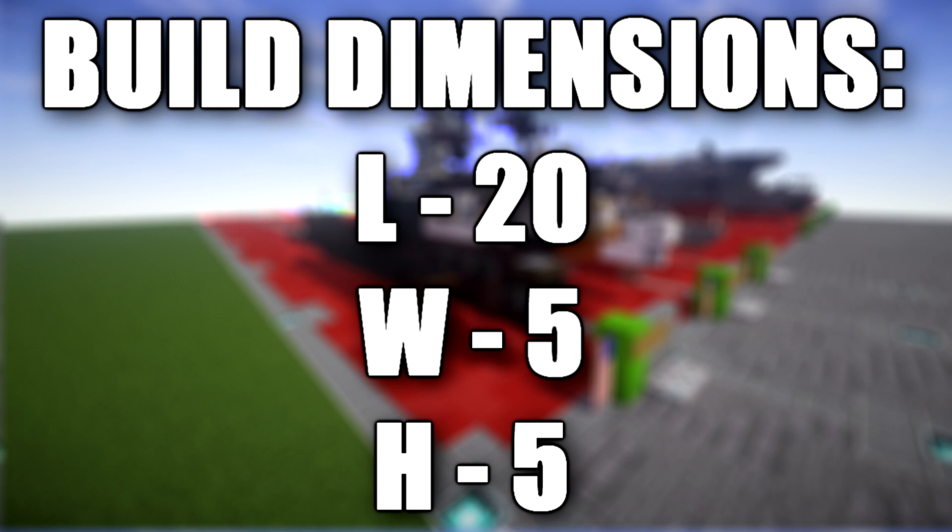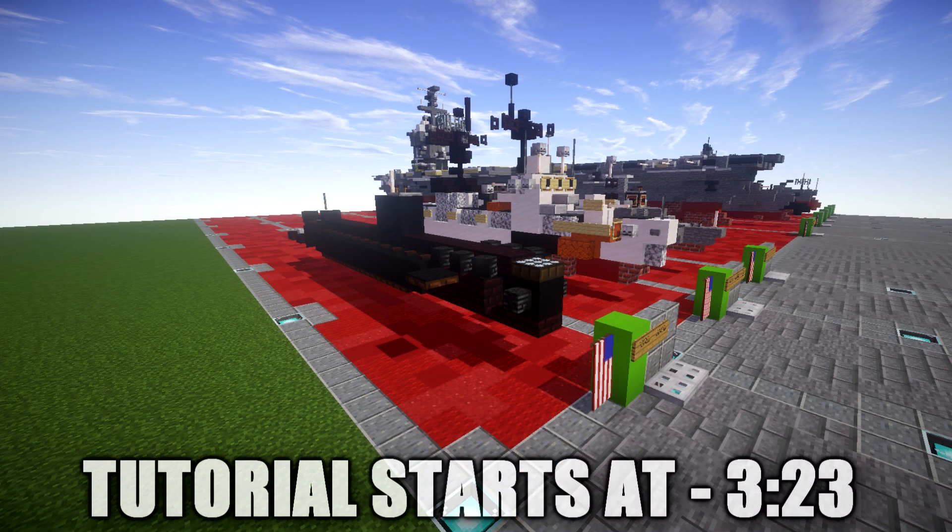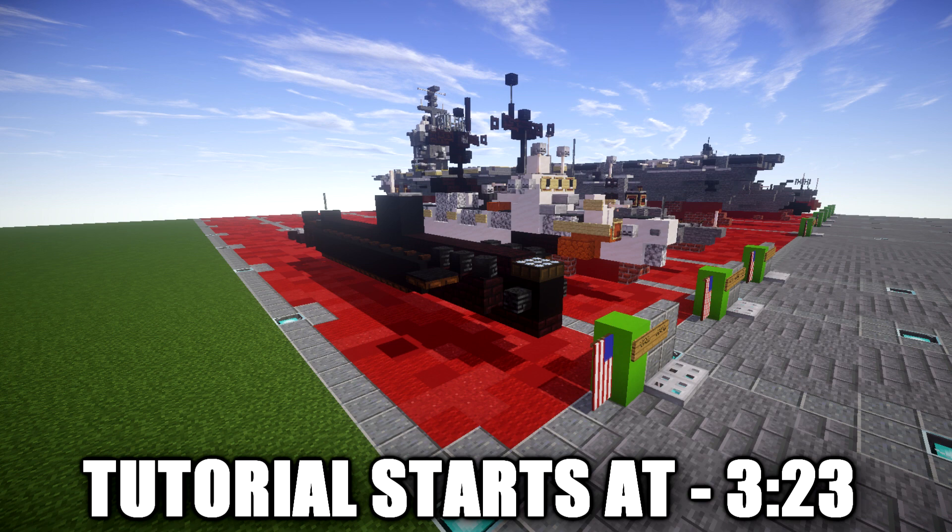USS Nautilus SSN-571 was the world's first operational nuclear-powered submarine, and the first submarine to complete a submerged transit of the North Pole on August 3rd, 1958. Her initial commanding officer was Eugene Parks Dennis Wilkinson, a widely respected naval officer who set the stage for many of the protocols of today's nuclear navy.